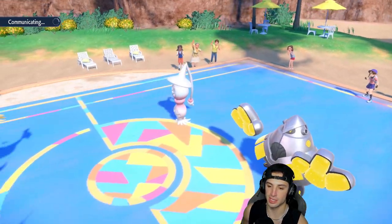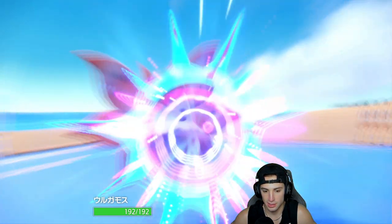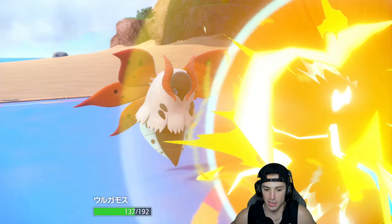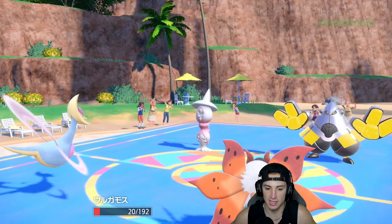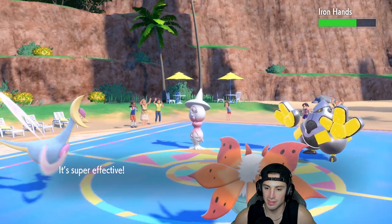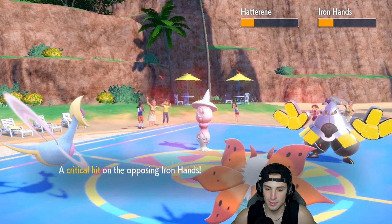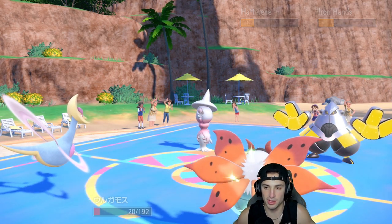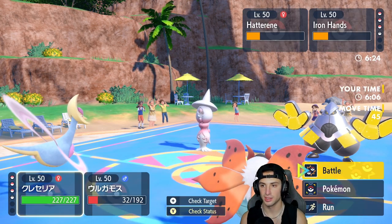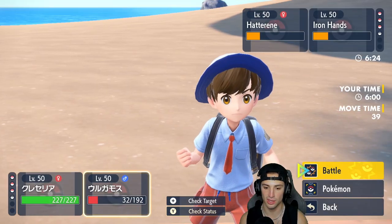If they want to Fake Out my Volcarona, that's fine — at that point it'll probably get Flame Bodied. Going for a Psychic, which pokes through here, and a Wild Charge doubles down — can we eat that? We eat it. It's crazy to see you outspeed me. The Moonblast is not doing much. I might need to swap into Grimmsnarl and get that Reflect going — that Iron Hands is scary. How many turns are left in Trick Room? We have two.